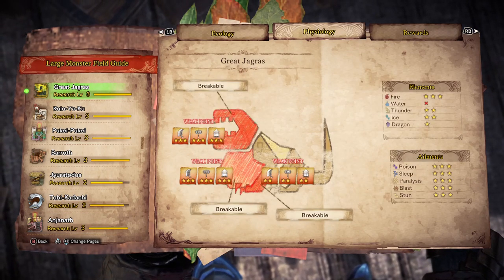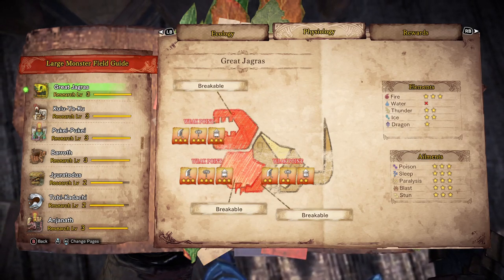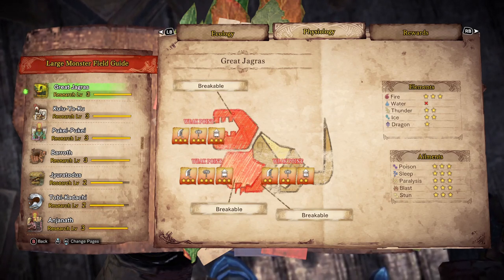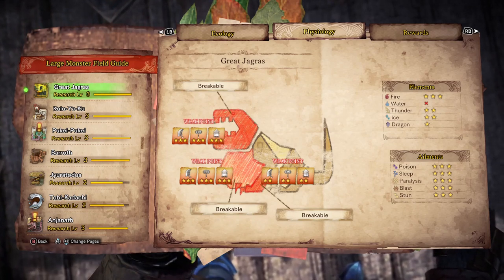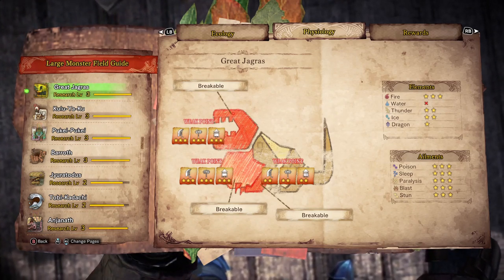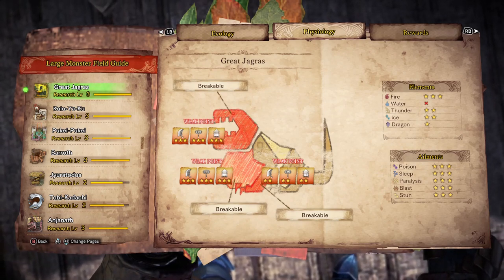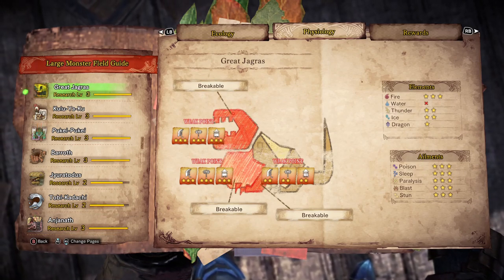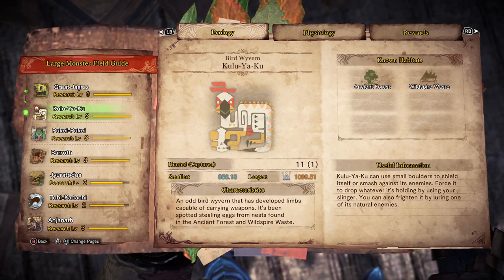Great Jagras has weird weaknesses - he's immune to water and all the status ailments. He is very weak to fire, which is the big one, and he's also prey of Anjanath as we saw in that cutscene. You'll notice he is more armored in the back half - even though it's still a weak point it's only two stars - and that applies to slashing, blunt, and ranged weapons.